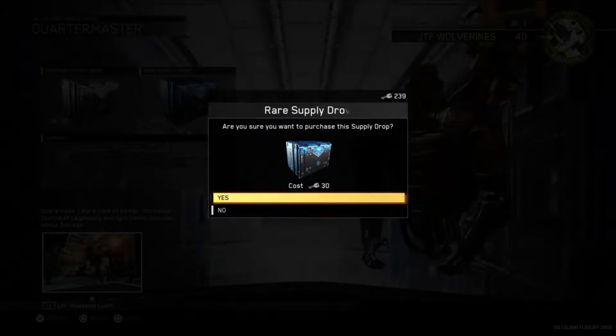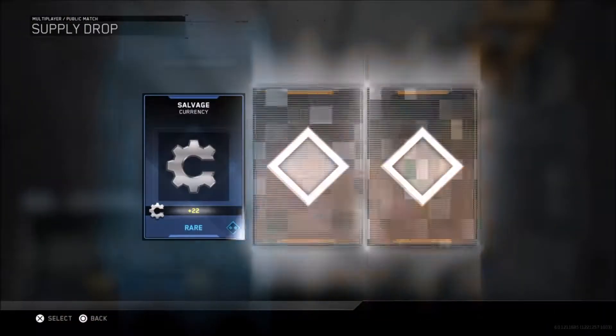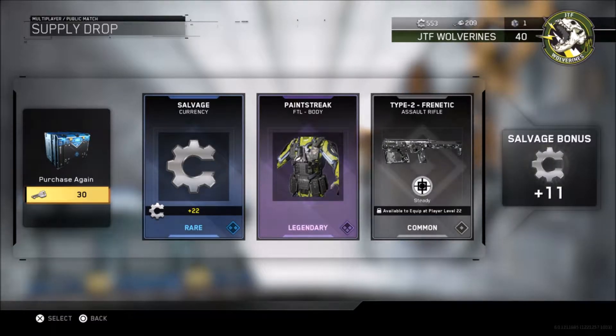First rare supply drop, here we go. Let's see what I get. Salvage. That looks pretty good. I don't use FTL though. And Frenetic — that looks pretty cool. Oh, and a salvage bonus of 11. Wait, I got 22 salvage from just a normal slot in the supply drop, and I got half that just by opening one.